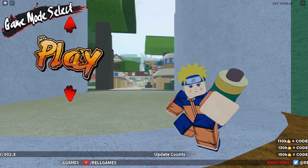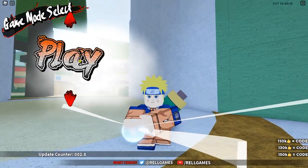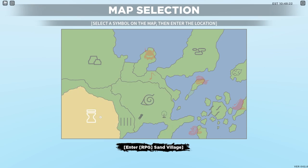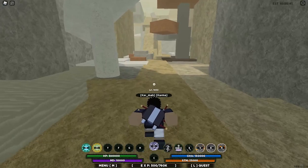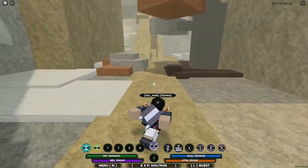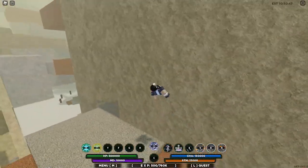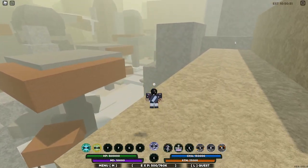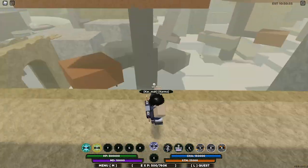Now let's get to all the spawn locations, starting from the first tail. So let's go to the Sand Village. Obviously the first tail, Shukaku, spawns in the Sand Village. You can always check the time by looking at your menu, but I'm only here to show you guys the location.